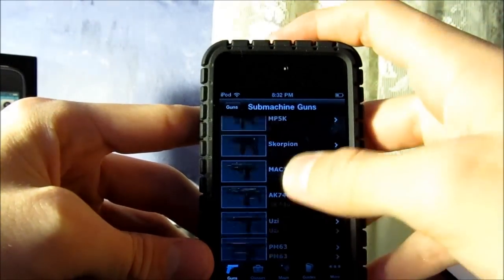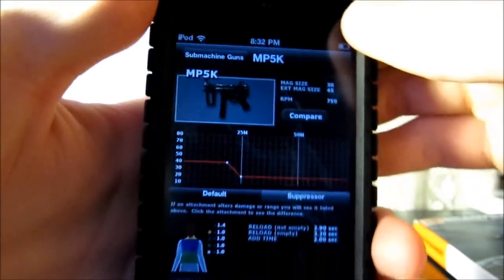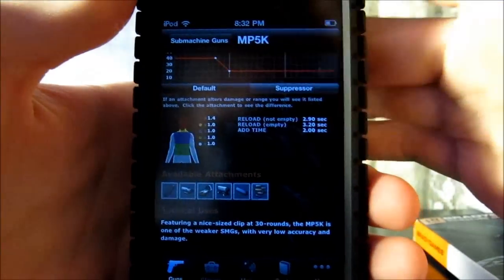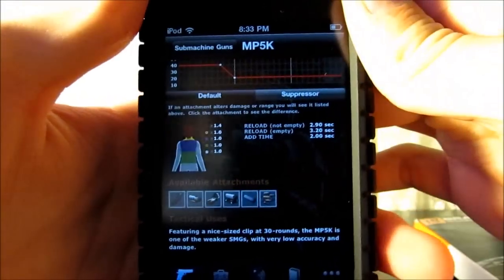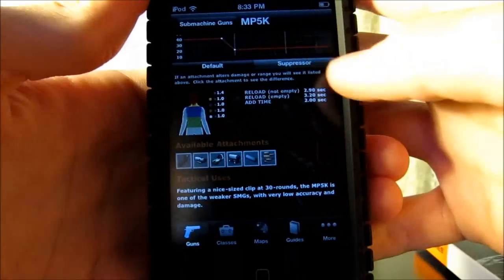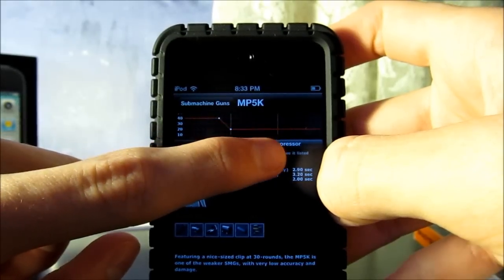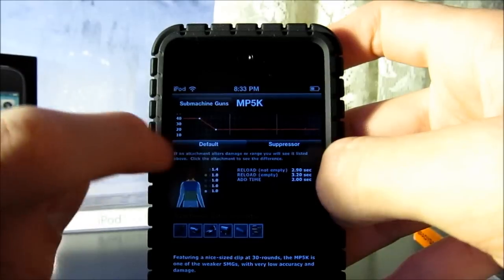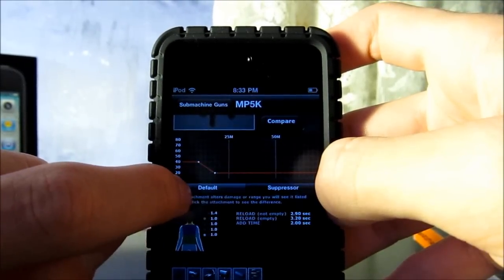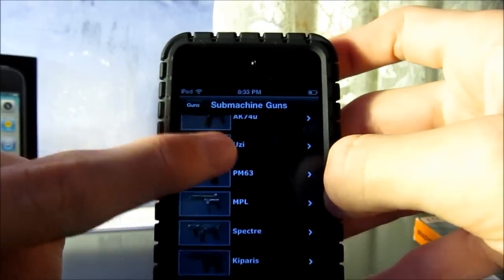It'll go through each and every gun. Like if you click on Submachine Gun, it's got a list of all the submachine guns in here. You click on the gun and it'll give you the damage multiplier, what attachments are available for it, and its tactical use. It'll also show you what it's like with a suppressor — you can see the graph up here — and you guys can compare it or whatever. It covers every submachine gun.